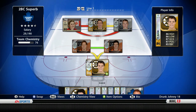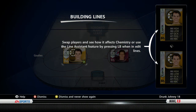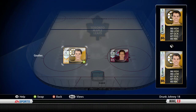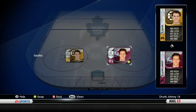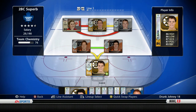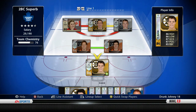I just got Tuukka Rask last night when I sold some players - I got him in a gold pack. The goalie I was using beforehand was Semyon Varlamov. So I've got a pretty good one-two punch in goal with Rask and Varlamov. If there's anyone out there willing to make a trade for either of those goalies, I might be willing to unload them. We can use this series for trading with each other - you guys can find someone in the comments willing to trade.